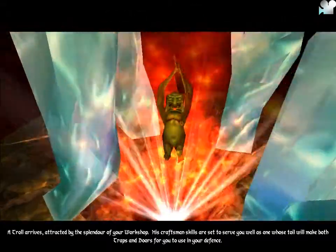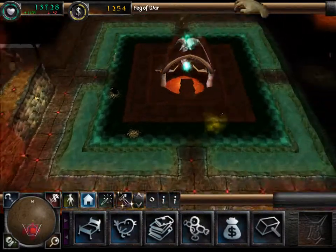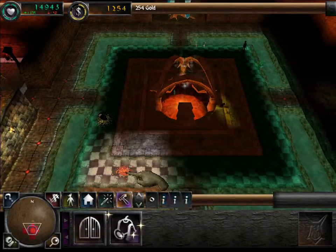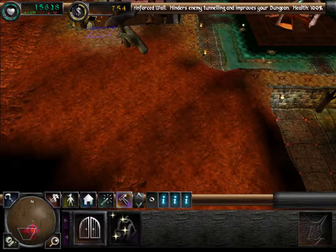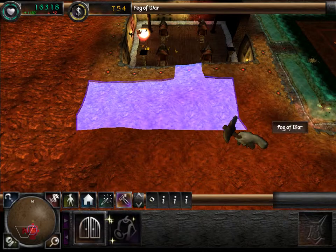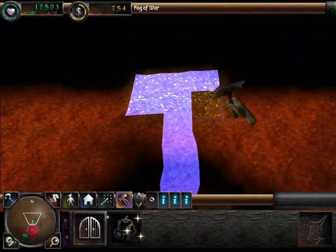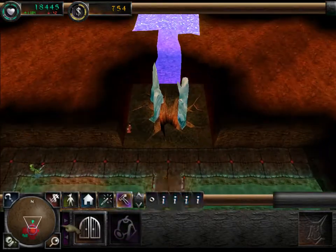A troll arrives, attracted by the splendour of your workshop. His craftsman skills are set to serve you well, as one whose toil will make both traps and doors for you to use in your defence. Now choose the hammer tab to see the workshop panel, then select the symbol for the sentry trap. Place your wooden doors in narrow tunnels to slow down hostile enemies as they invade. The tile which flashes near your dungeon heart is a good place for a sentry trap.